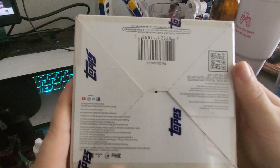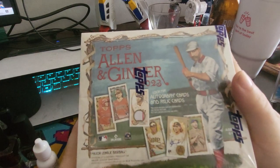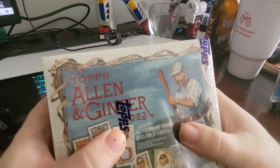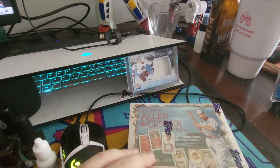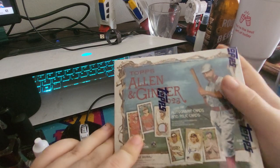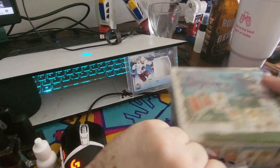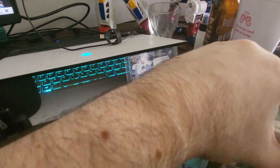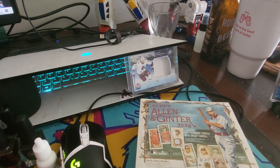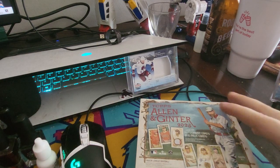I didn't know that this came in retail boxes when I bought it. But this thing is thick. The left side feels thicker than the right side, so I'm going to start on the right side. It's telling me to look for autograph cards and relics, so I guess they exist in retail. Yeah, usually they'll exist, but it's a lot more hit or miss of an already hit or miss chance.